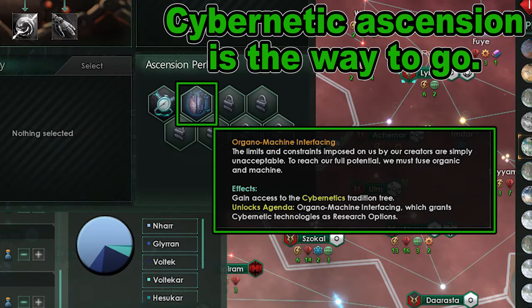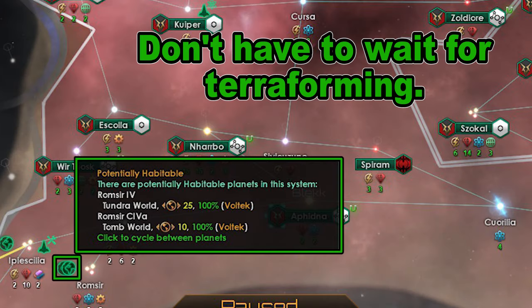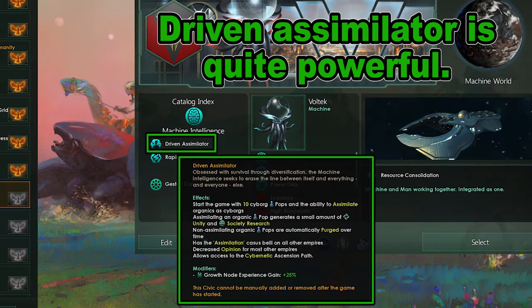Cybernetic Ascension is arguably the best ascension path, and you get to have it much earlier than other empires. Since Driven Assimilator is a machine empire, colonizing every planet is no problem and there are very little production penalties. Cyborg pops can also live in machine worlds with this build, so there is no downside to spamming machine worlds.